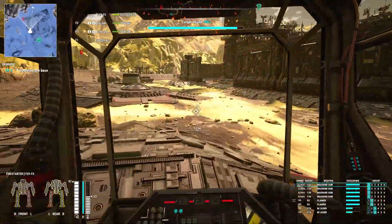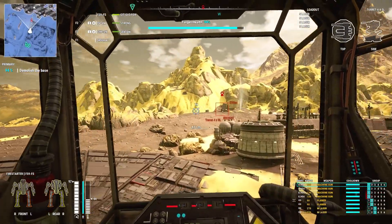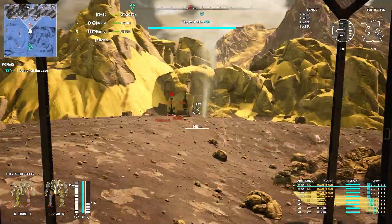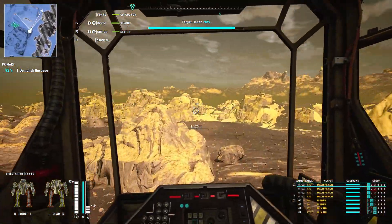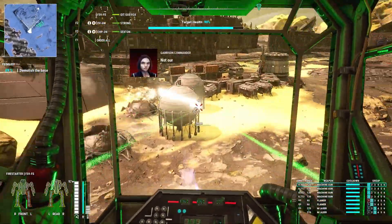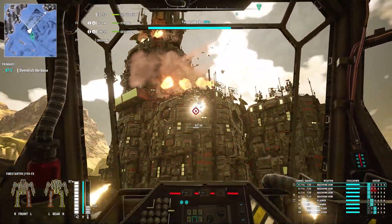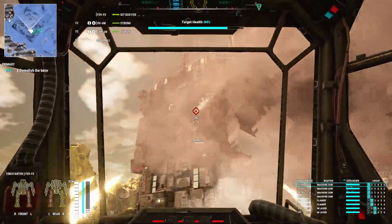The weaponry includes four machine guns, two flamers stacked on top of each other in the center torso, and two medium lasers in the two side torsos. It's a little closer to the standard Fire Starter, which has four flamers and two machine guns — still very similar but less burning than all the others. It's kind of strange they call it the Firestorm when it's technically less fiery.